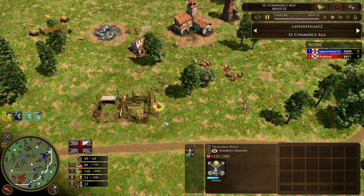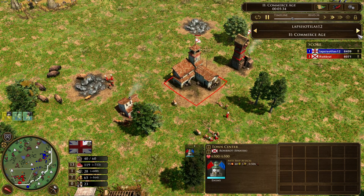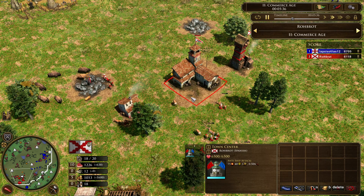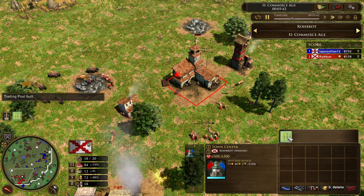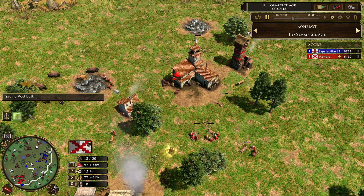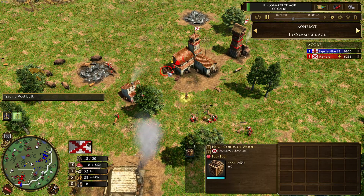Robrod is now building a trading post. Robrod is going up in a second — his micro is quite perfect here. He is going up with the scout, and now switched a few villagers to coin. His 700 wood shipment just arrived.